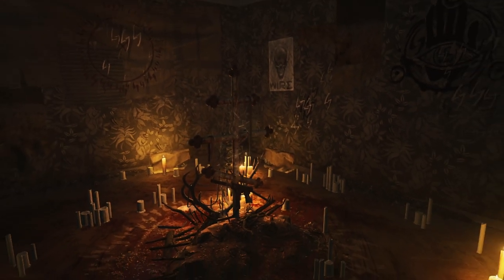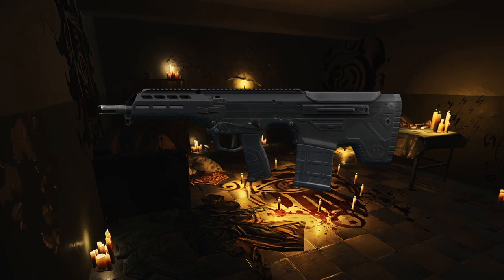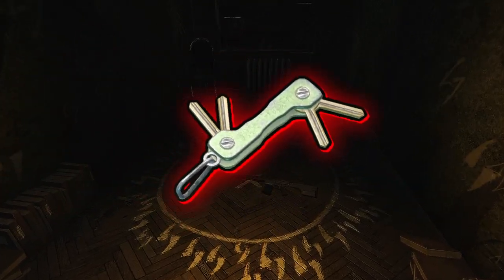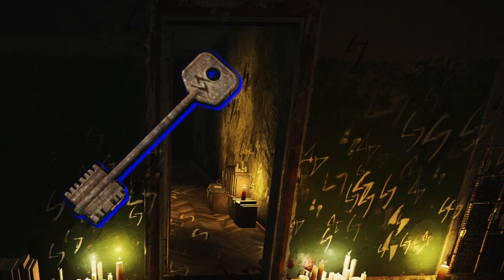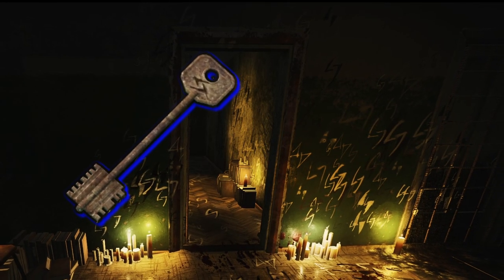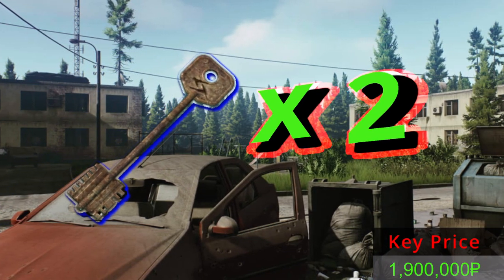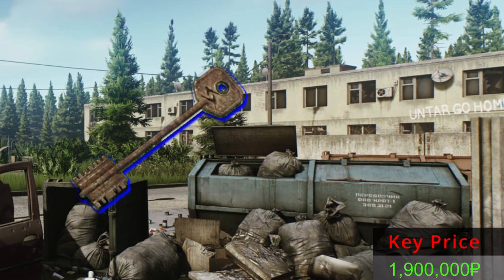Marked rooms have the most desired loot in the game — from higher tier guns banned from the free market to beloved containers like dog cases, ammo boxes, key tools, injector cases, and gold items like the mighty BTC. Today we're going to open the DORM's marked room, hitting it 10 times to find out if the key worth 1.9 million can make us a profit. Can we double it? Can we triple it? Stick around and we'll find out together.